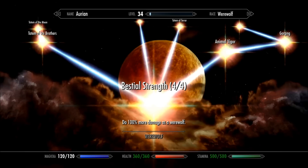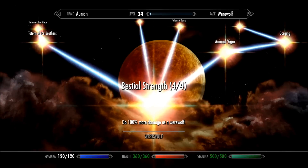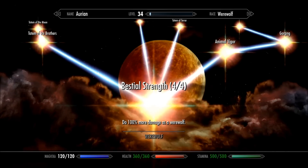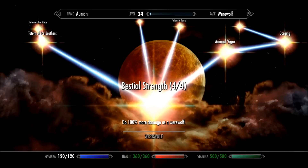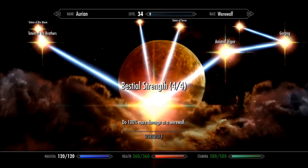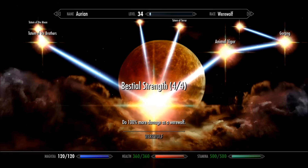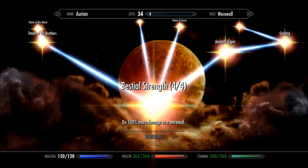These are the totem-specific werewolf perks. For those wondering what totems mean: after you complete the Companions Guild questline and become Harbinger of the Companions, if you decide to stay a werewolf, you can go to Aela and talk to her for specific totem quests. These totems will change your howl into something more suited for your situation. There are three separate ones you can collect, and they're extremely important — probably one of the biggest advantages to being a werewolf.